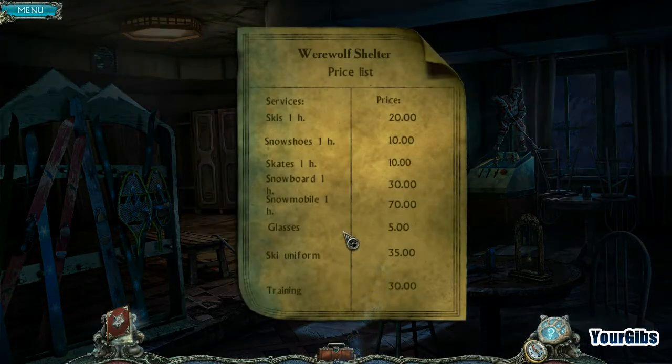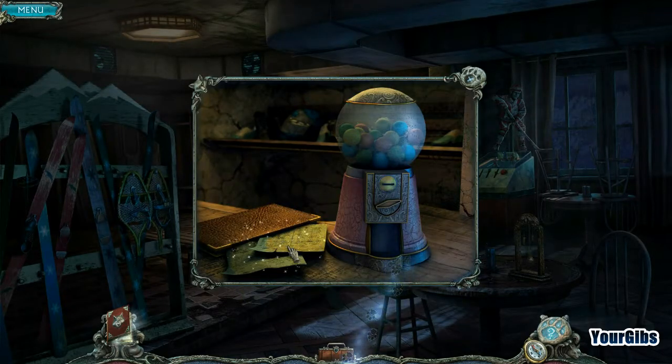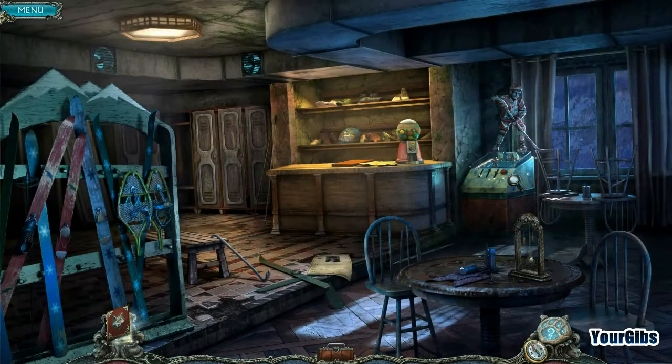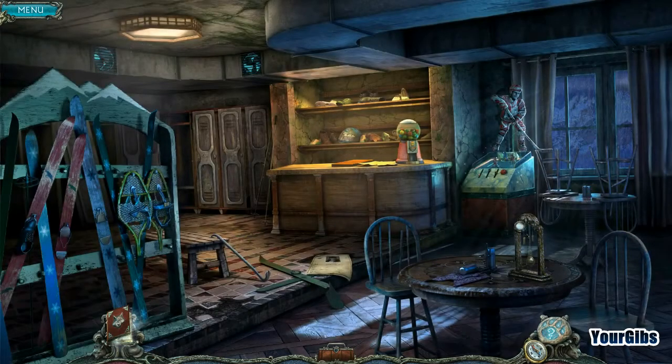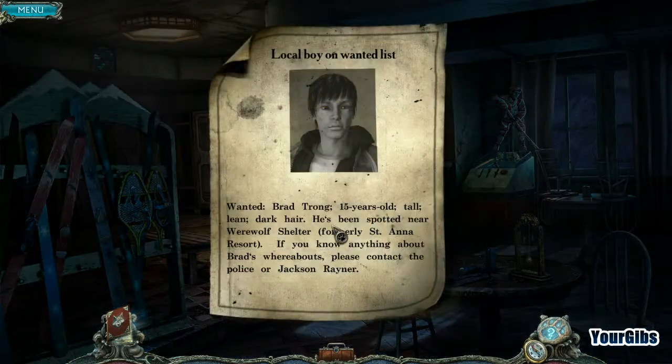Now I have a walnut! Now I have a price list — werewolf shelter price list. We have skis, snowshoes, skates. I'll take that tape too. What's this hockey dude? That's not a very big hockey game — with three players and one kind of dude pretending to be goalie. Local boy on wanted list! What is this all about?